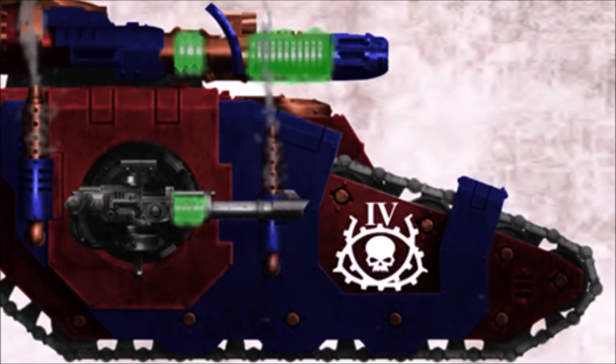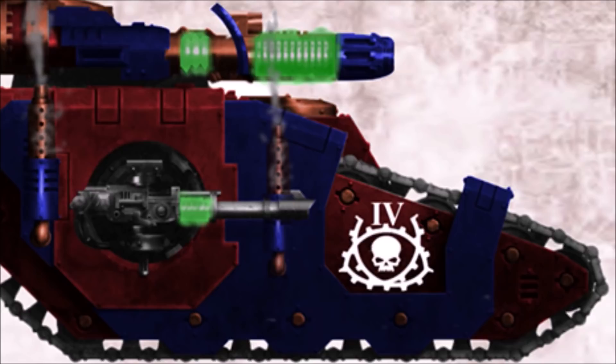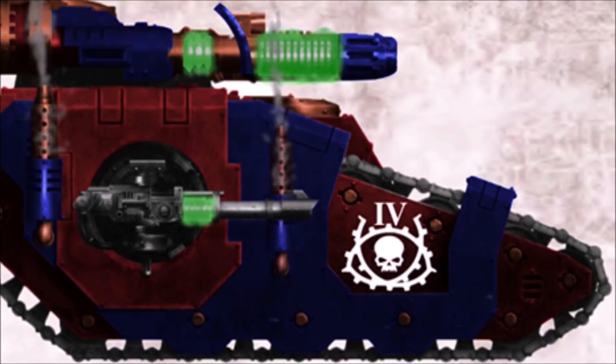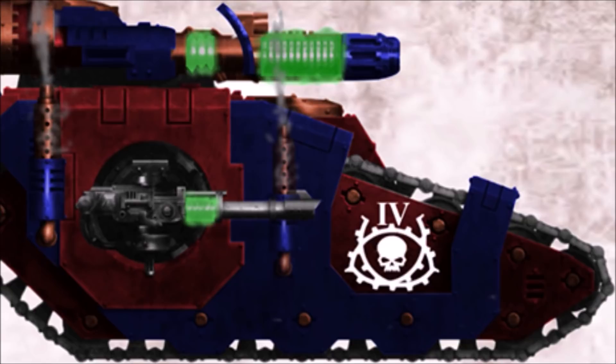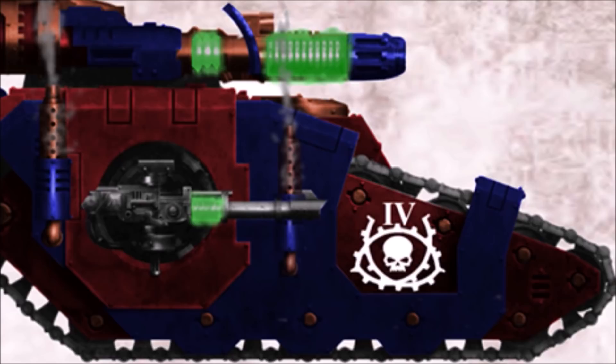Kelsia is a forge world close to the borders of the Veiled region in the Segmentum Tempestus. Established in the late 36th millennium, this forge world's original purpose was to serve as a supply station for rogue traders and explorator fleets traveling into the Veiled region, until a star fortress was established nearby. This star fortress slowly replaced Kelsia as a supply station, allowing the forge world to develop its manufactoriums en masse until its entire surface was covered.